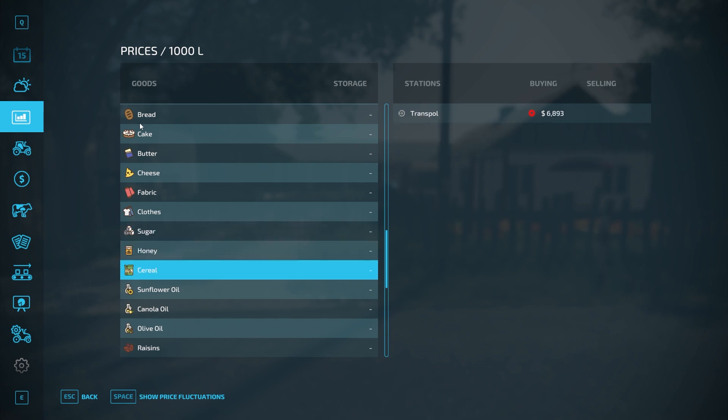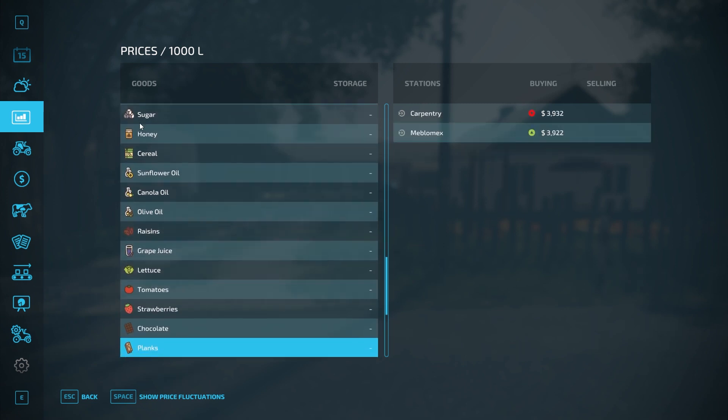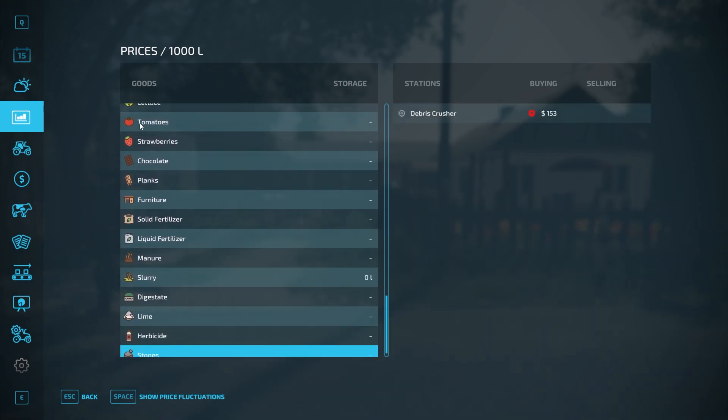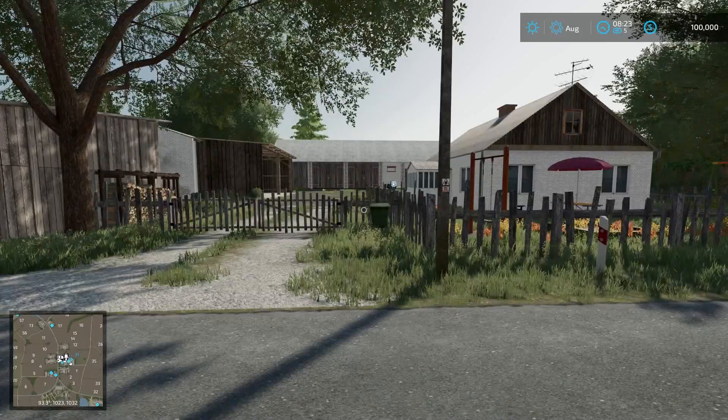There is a honey sell point — that was the one thing I was curious about. There's everything as far as where things are sold. Some places don't have sell points. There's a stone there at the end with the debris crusher.